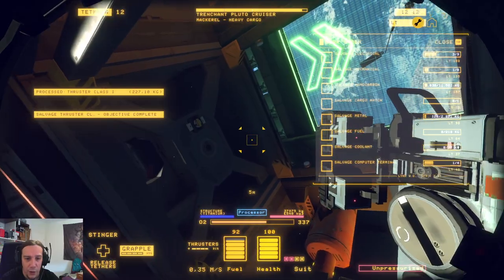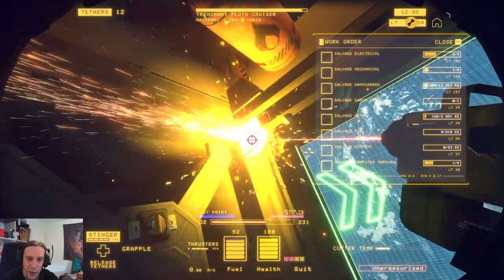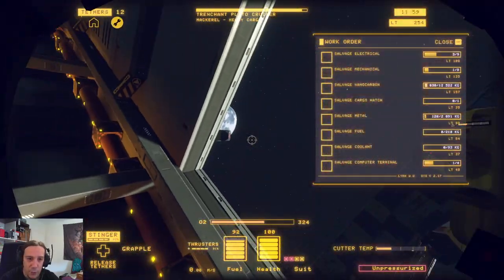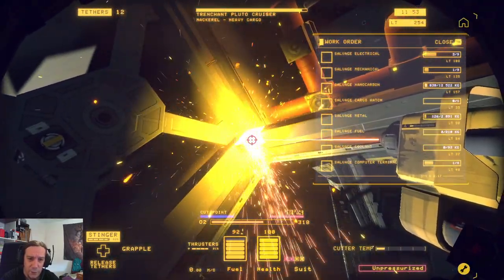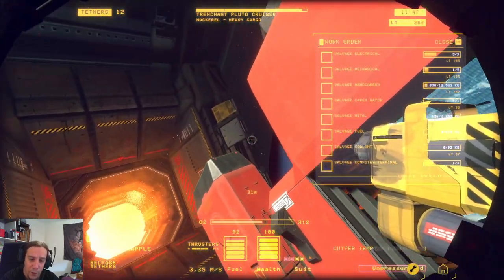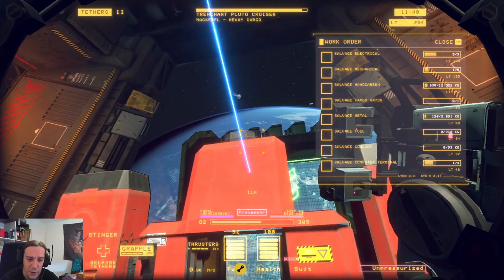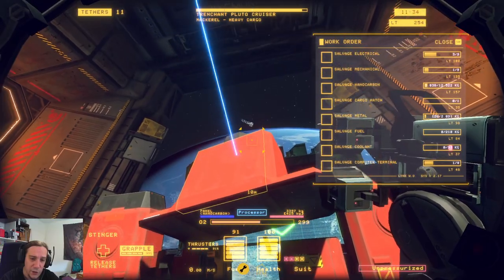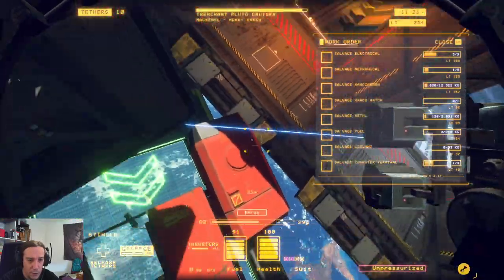The work orders now reflect much more strongly the type of ship you're dismantling. There are a lot of jobs that are different than before. From what I've seen, it seems like the work orders are now paying much more attention to what kind of ship you're currently working on. Using one tether to get that aft part of the ship towards the jacks — because if you don't, there's a quite high risk of your ship part getting sucked into the furnace.